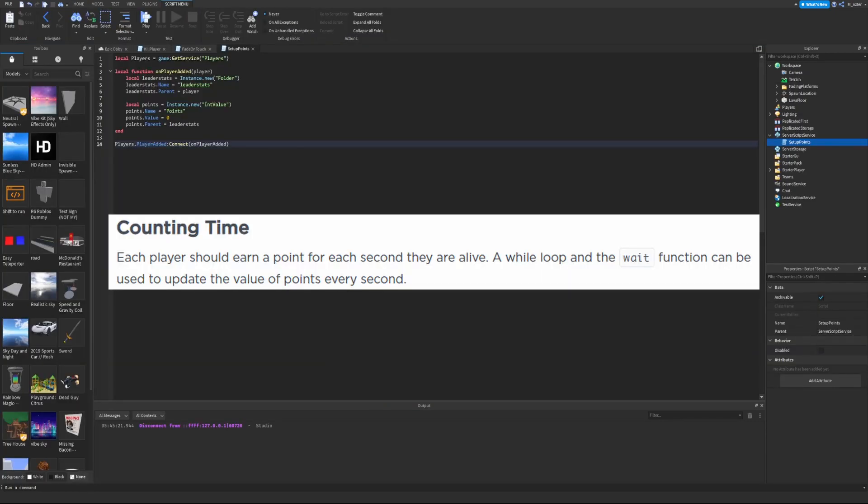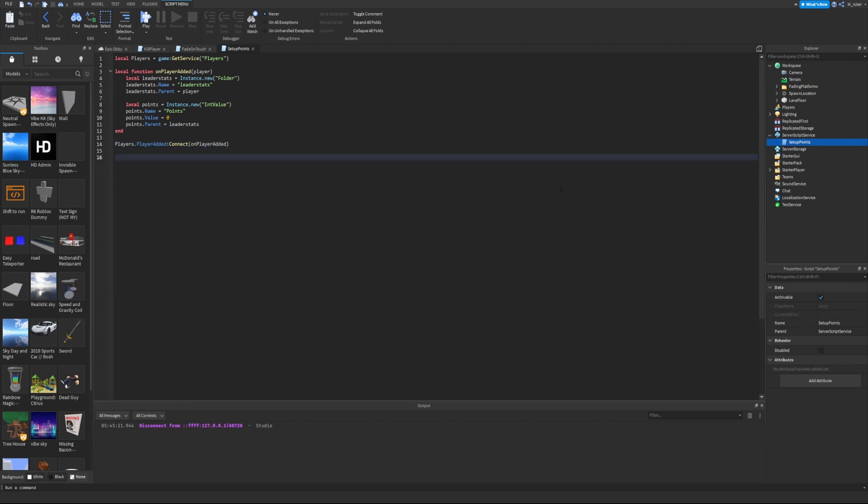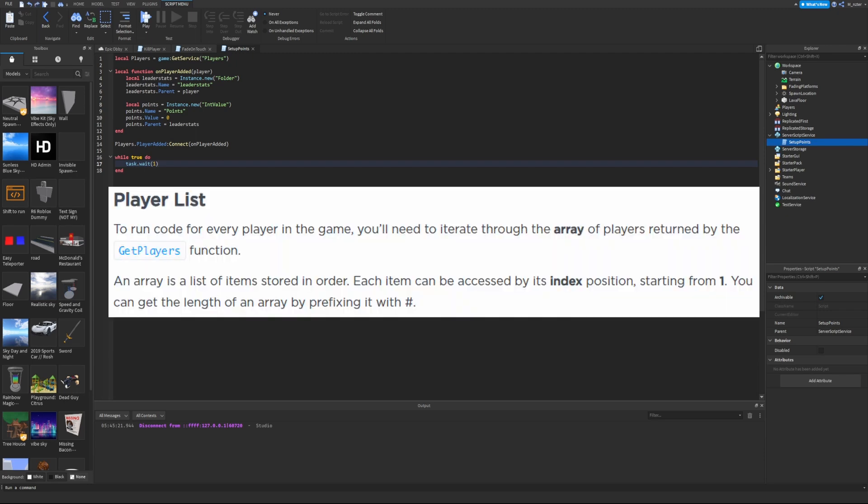Counting time: each player should earn a point for every second they are alive. A while loop and the wait function can be used to update the value of points every second. At the end of our script, create an infinite while loop: while true do. Always make sure you have a task.wait function inside your while loop or you'll likely crash your Studio. We'll wait for one second.